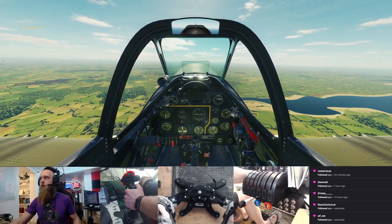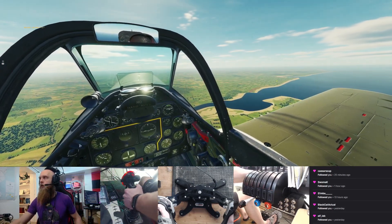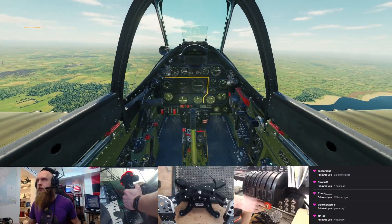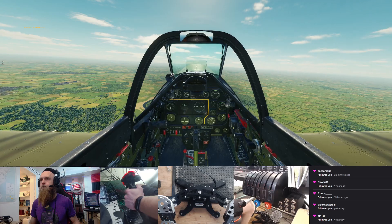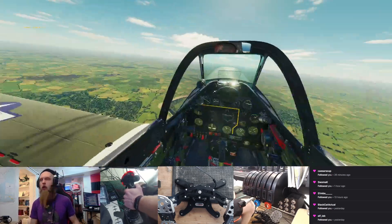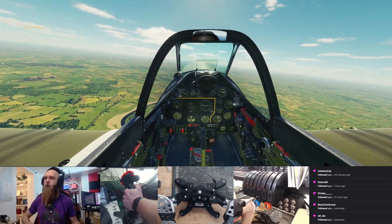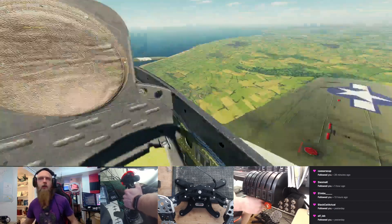Alright, you said your engine keeps going out? Yeah. How hard are you running your engine? Are you keeping it below 46 inches of manifold and 2,700 RPM? No, I'm not. That's probably it — you're probably burning your motor out. Unless you're in combat, don't go above 46 inches of manifold or higher than 2,700 RPM.